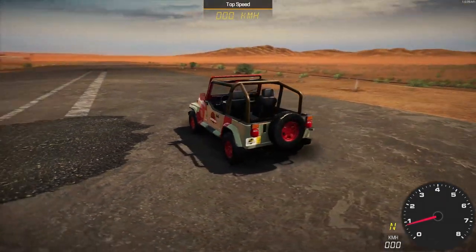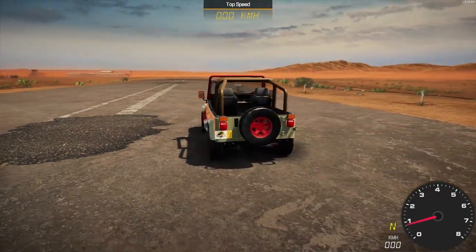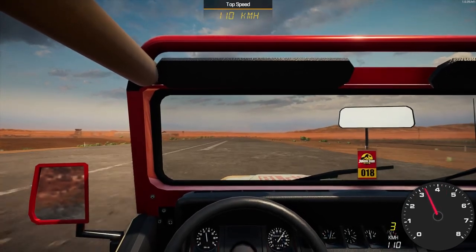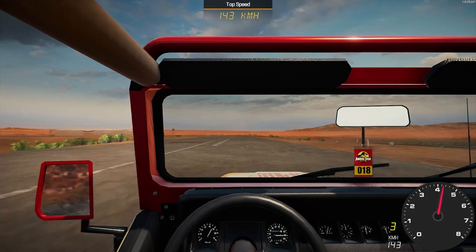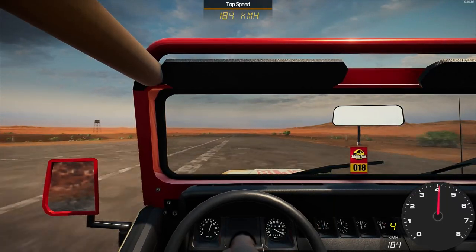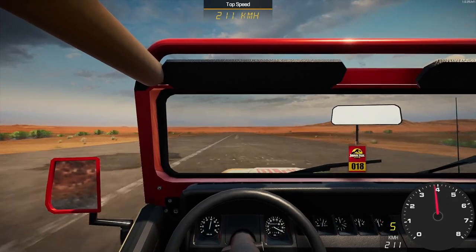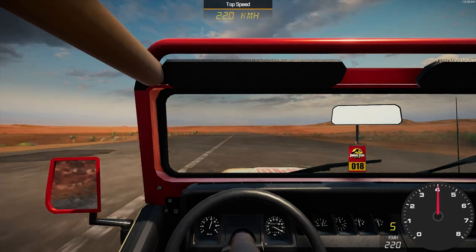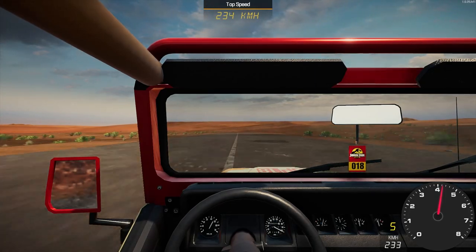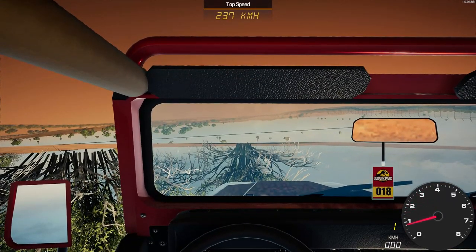Here we are at the speed track with Jeep 18 from Jurassic Park, restored to its former glory — ready to take some guests in to see some dinosaurs. Let's see how fast we can get it from one end of the runway to the other. I'll be happy if I beat 210 kilometers an hour — that's the slowest car we've had on the channel, the Land Rover Defender. Hopefully we can beat it by a little bit at least. Obviously not built for going in a straight line — mostly built for off-road and outrunning dinosaurs. 210 beaten, easy. 230 we can get surely. 238 — that ticked over to 238 flat, which is fine.